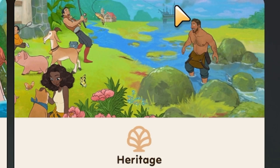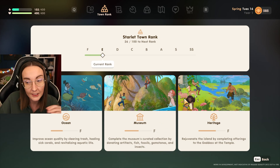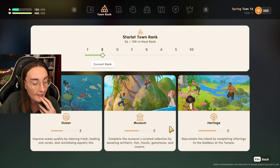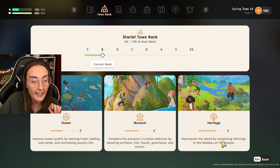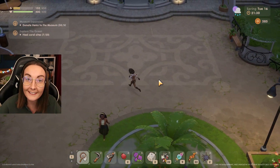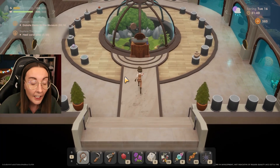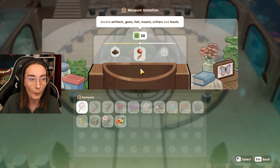I really like how it tells you what you have to do because when you're coming into this game as a brand new player it's very overwhelming. There's a lot to do and multiple different things to explore, so this kind of gives you a little bit more focus. Complete the museum's curated collection by donating artifacts, fish, fossils, gemstones, and insects — that's currently on an F rank. And then heritage: rejuvenate the island by completing offerings to the goddess at the temple. So basically that's all we need to focus on, which is good because I have something for the museum. We now get little rewards for donating to the museum, which is so cute — it has its own little progress system. If you've played Pokémon Violet or Scarlet, you know how every so often when you fill up the Pokédex you get a reward — I think it's the same here.